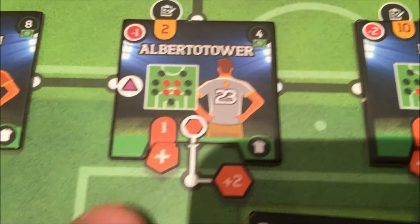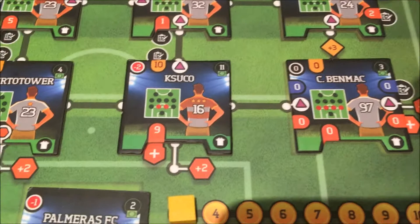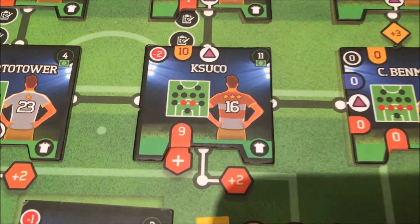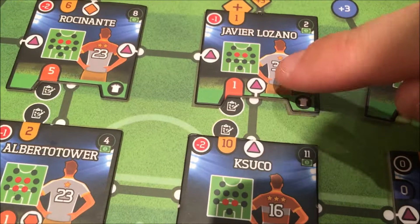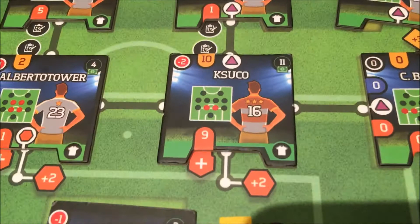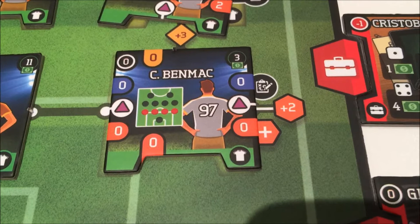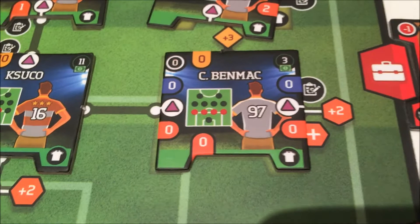Kusuko is a bit of a beast — a straight-up nine, moving us up to nineteen. He's also got our first connection: Kusuko and Javier Lozano above him are connected by triangles. On a blank line like this that's a plus one bonus to both players, so Kusuko gets the extra one — we're up to twenty for our defense. Ben Mac hasn't got any connections; he's literally a zero player across the back line. He negates the minus two, he's cheap at only three, and he's versatile. Still at twenty.